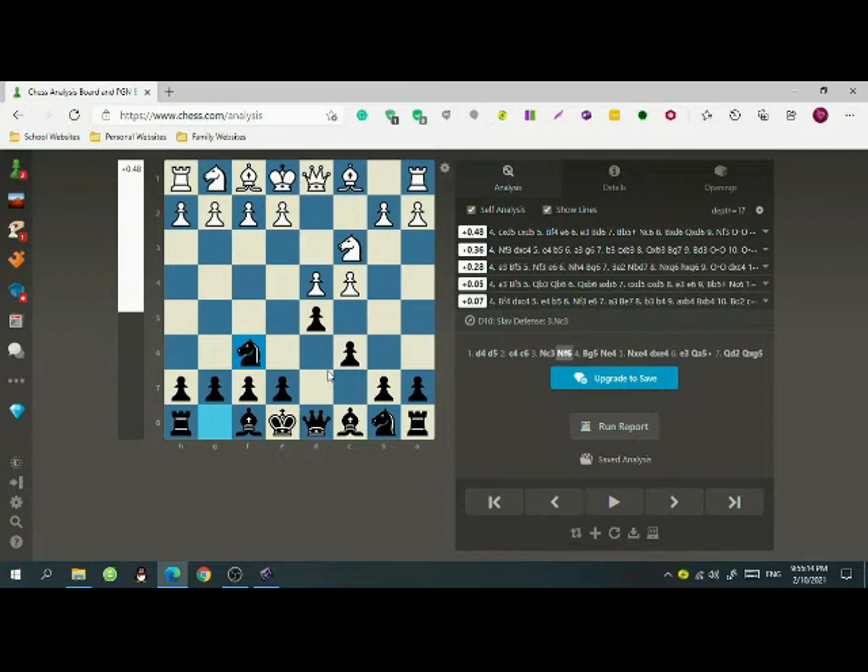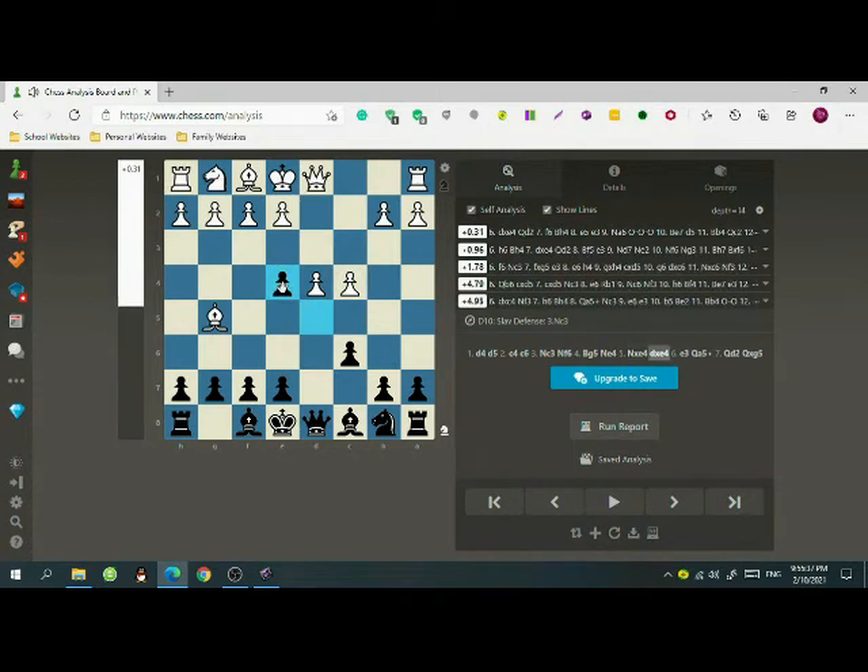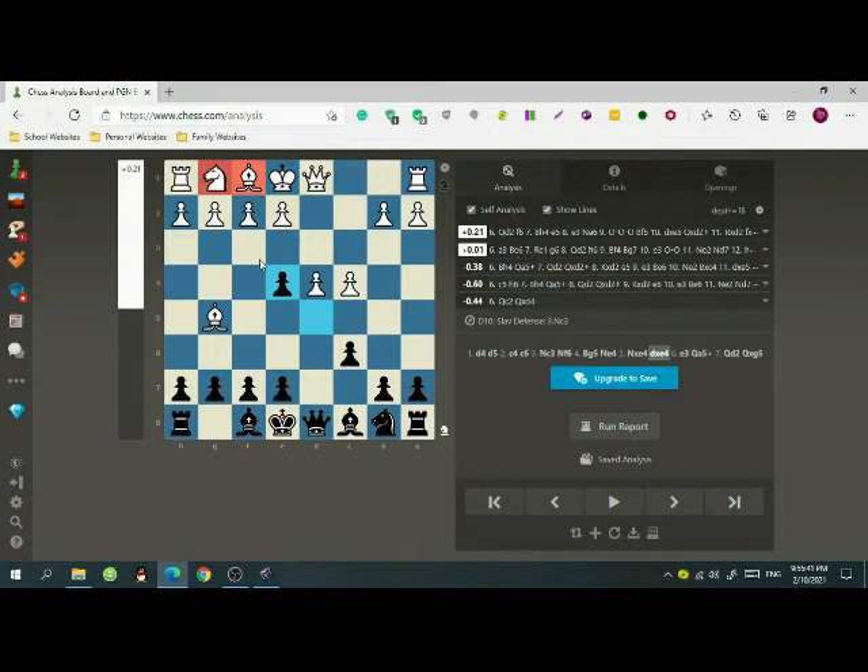Now if white tries to be smart and plays bishop to g5, trying to capture our knight and eventually win our pawn, then we can simply play knight to e4 attacking this bishop. It would make sense for white to take this knight, but after we take back, how does white get his knight and bishop out? The knight can't go to f3 because the pawn will just take, and if he goes to h3 our bishop will take the knight and after he takes back he will have doubled pawns.